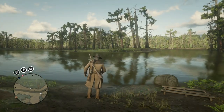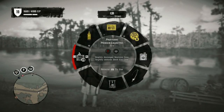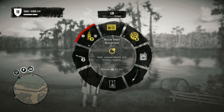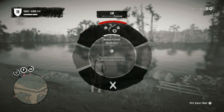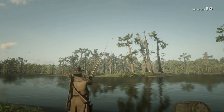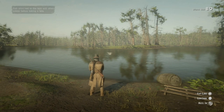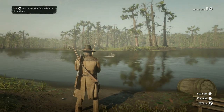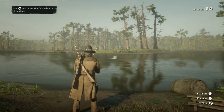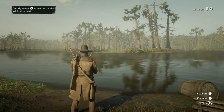Before I show you the location I just want to give you a tip for reeling them in, as they do like to fight. All I used was standard tackle and some live worms as bait, and when you get the bite you hit the R2 button — but be sure to allow the fish to struggle and fight without reeling it in.